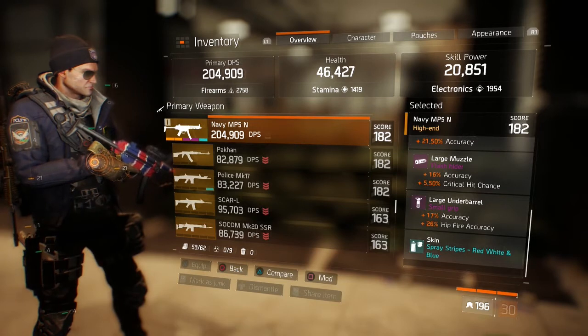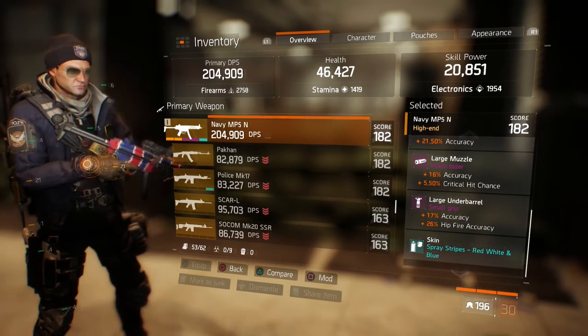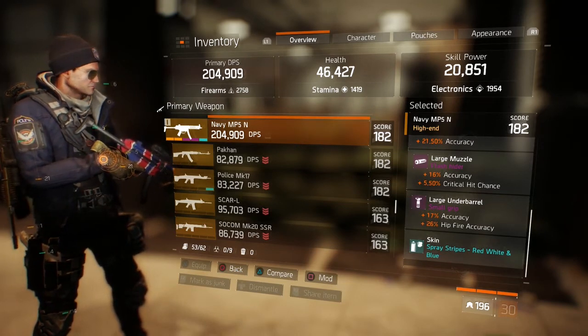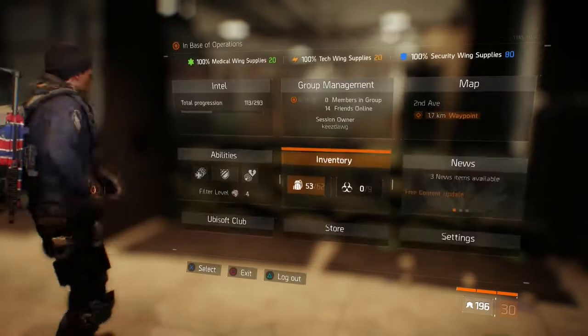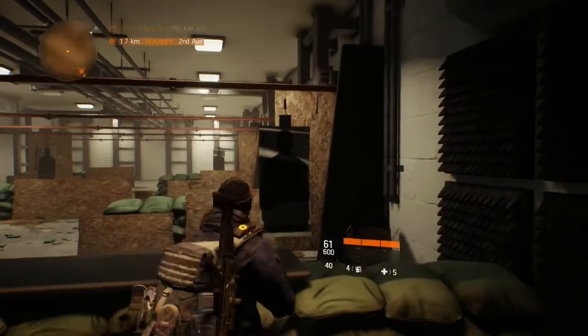I also have an under barrel that increases accuracy and hip fire accuracy. I don't use hip fire a whole lot, but that's something that typically rolls on an under barrel. It really comes down to rate of fire, magazine size, accuracy, and critical hit chance.